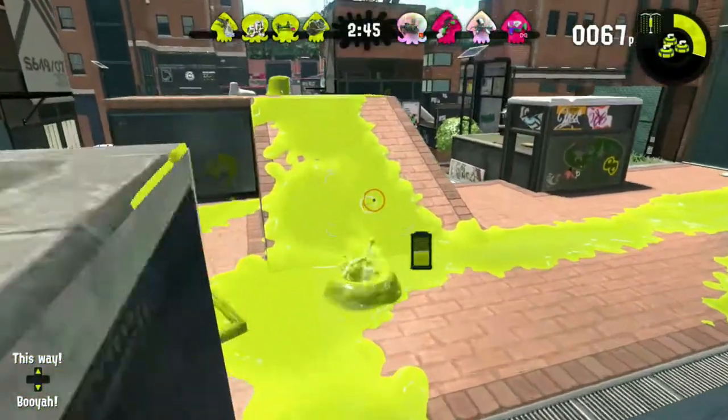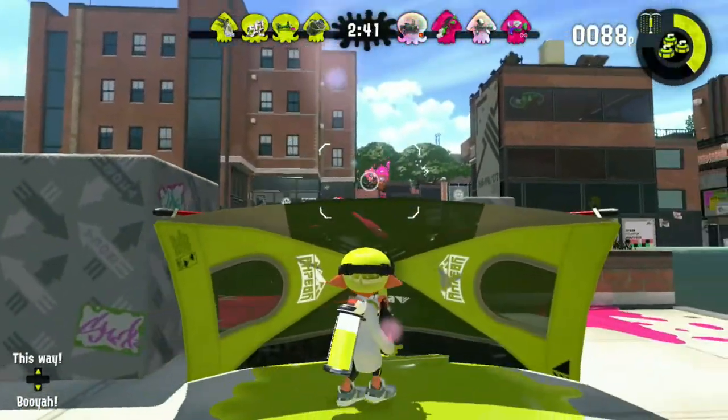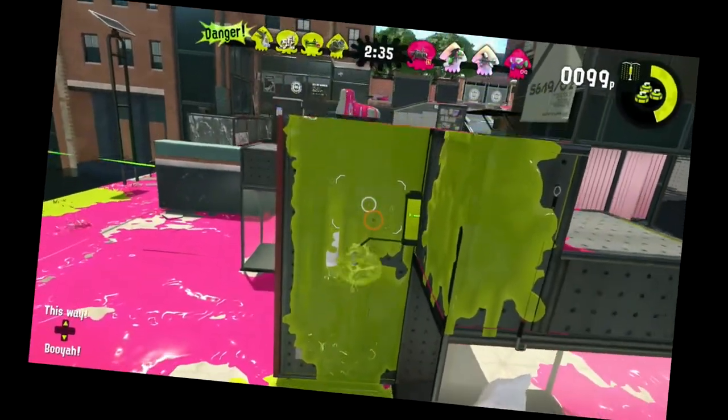Now we have the Tenta Sorella Brella, which has Splash Wall because for some reason Sheldon thinks you even need more protection when you have a freaking brick wall on your side. The Tenta Sorella Brella also has Curling Bomb Launcher. Mom, where's the shotgun?